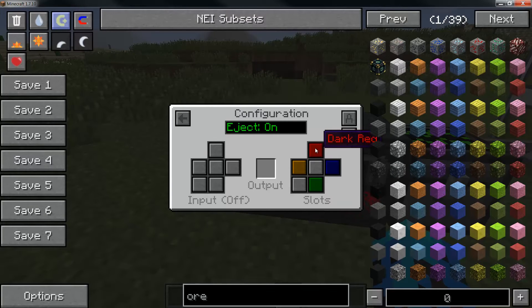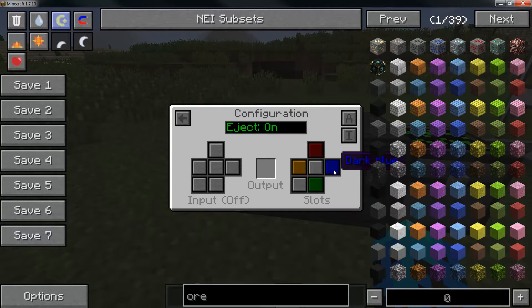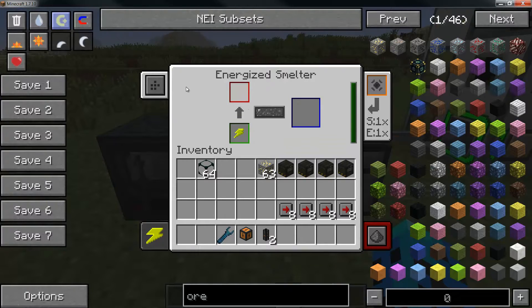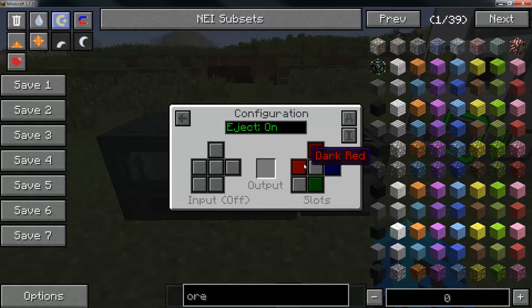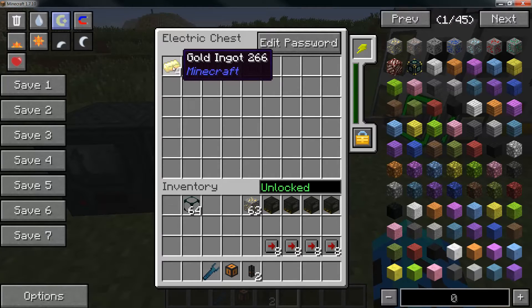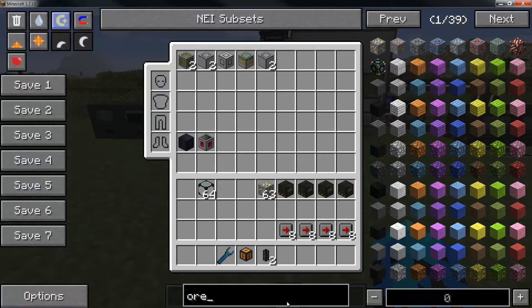I have a configuration tab over here. This corresponds to the face of the block - this is your top side and this is your right side. The finished product outlined in blue is set to the right side to pass to the machine on the right. This button right here is your eject on/off. The input is red, output is blue, auto-eject all the way to the chest. This is an electric chest from Mekanism just to stick with the theme. This gives us two times ore processing.